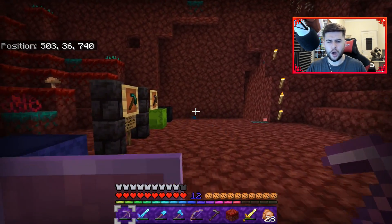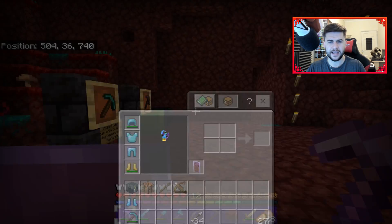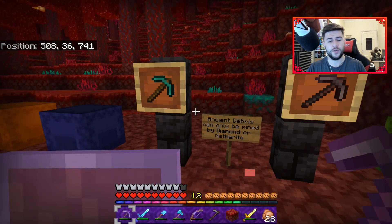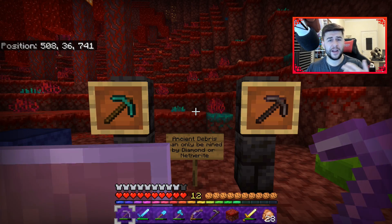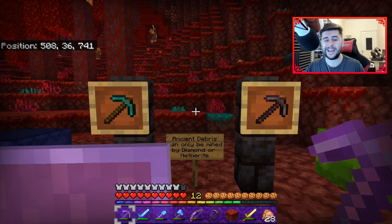First thing is, you are going to need either netherite or diamond before you can even consider starting this. It's not like early game features. As it says on the wiki, ancient debris can only be mined by diamond or netherite pickaxe. So you're going to need a diamond pick or a netherite one. If you're watching this video, you're probably quite geared — you probably have a couple of pickaxes, you've probably killed the ender dragon, the wither, etc.